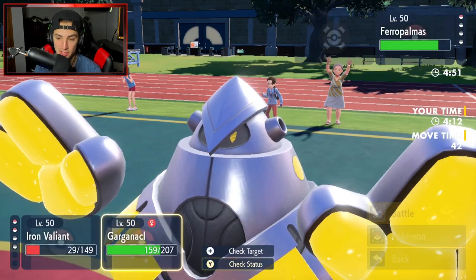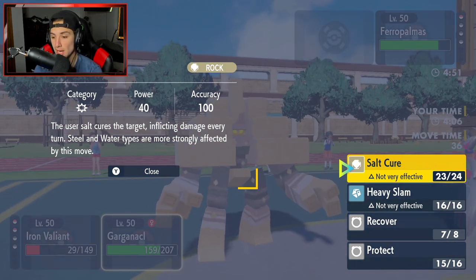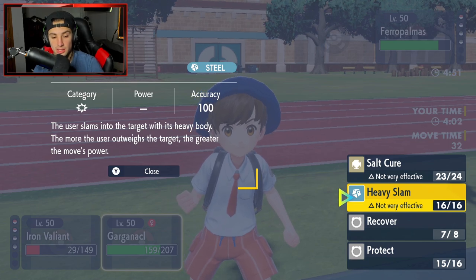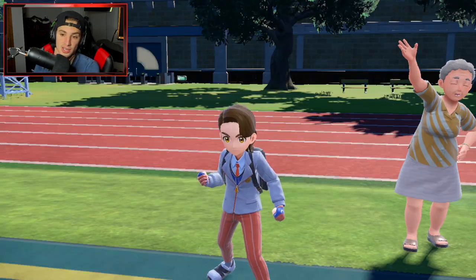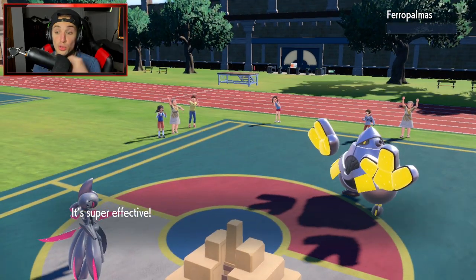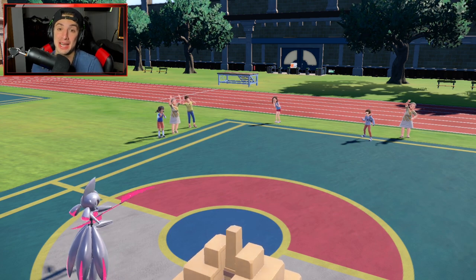Moonblast again — how much damage are you doing, Valiant? Wow, it rips right through! Awesome, we'll take that! Match in the bag, let's go — that was a hard-fought match. Iron Valiant clutches up at the end. Turns out Iron Hands wasn't Assault Vested, so Moonblast just ripped right through it and we take the win!